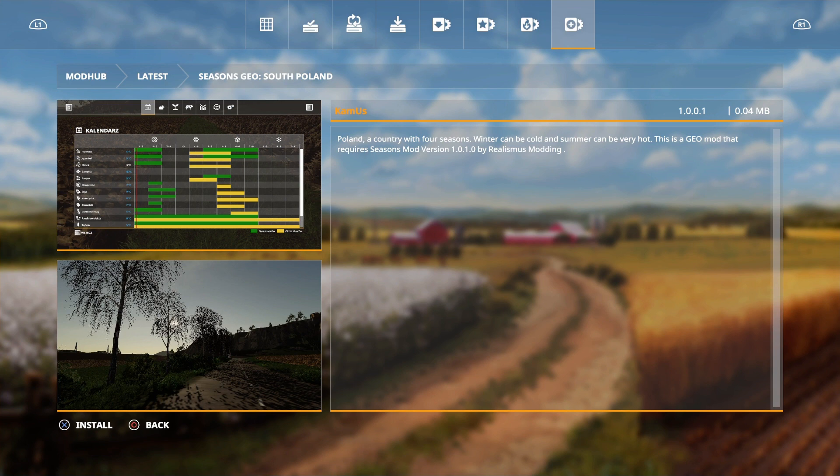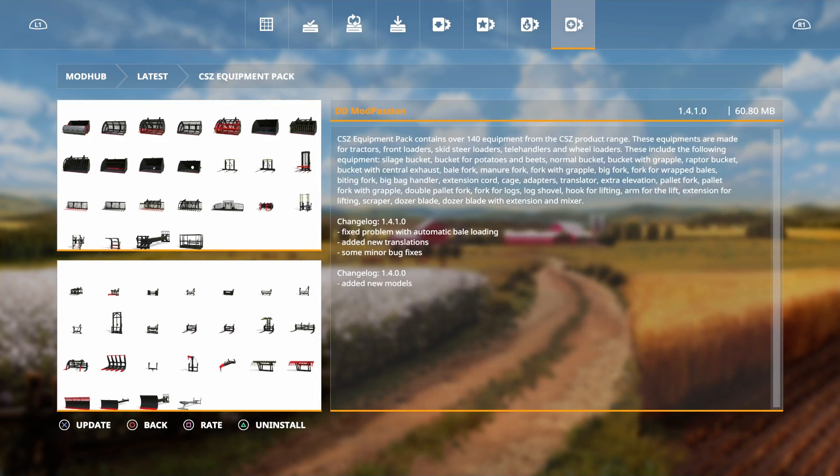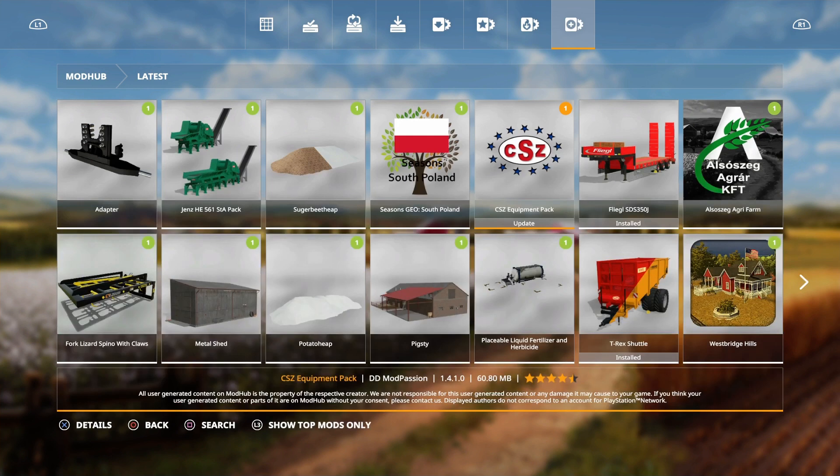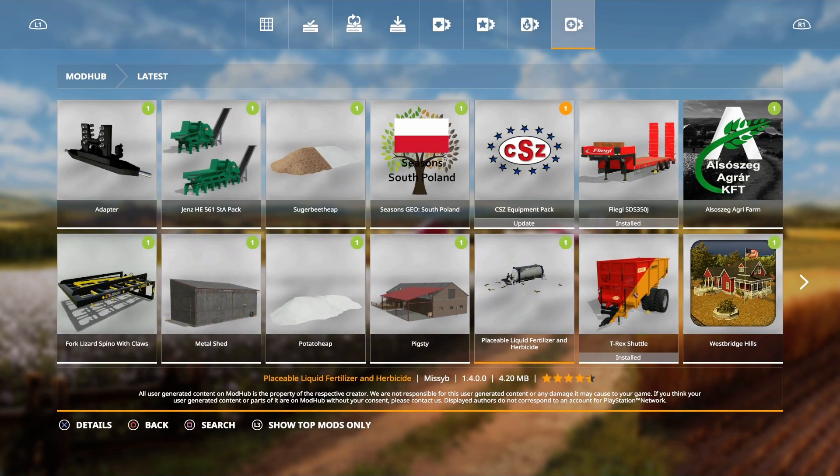Then there's the CSZ Equipment Pack update, which fixes a problem with automatic bale loading and adds new translations with some minor bug fixes. Finally, the Placeable Liquid Fertilizer and Herbicide gets an update: capacity changed to 60,000 liters, plus a corrected German title and corrected author's title. That's your lot for today's FS19 new mods.